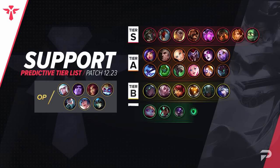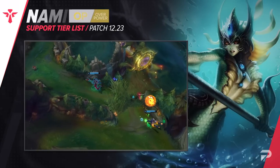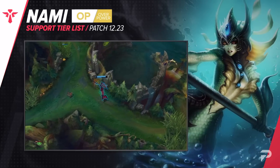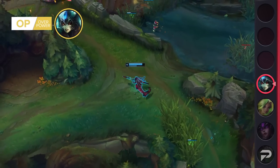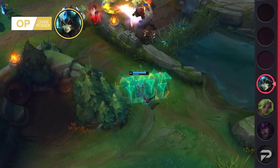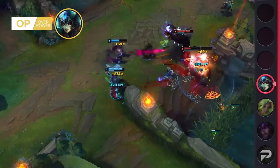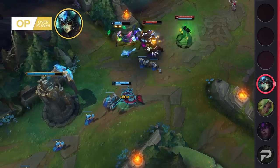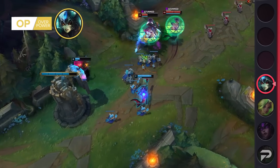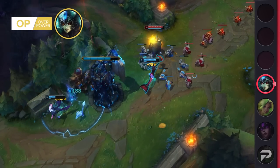To finish things off, we have our supports. For this role, the only change worth making right now is moving Nami up to the OP tier. With her having a super strong laning phase and still scaling decently well into the later parts of the game, she may be the best support to main right now. She pairs well with both aggressive ADCs and hyper carries, and can even make a good lane partner for mage bot laners. Not only is she strong, but she's also pretty easy to use. With the bot lane meta being so static and Riot not seeming to want to change that, there's a good chance Nami will remain this strong up to the new season.